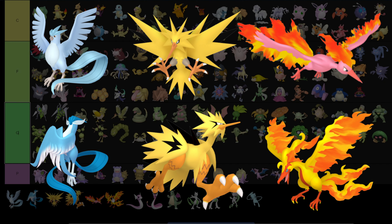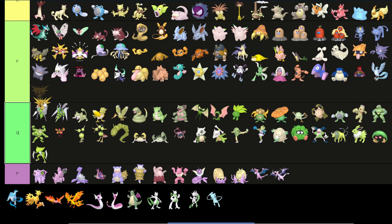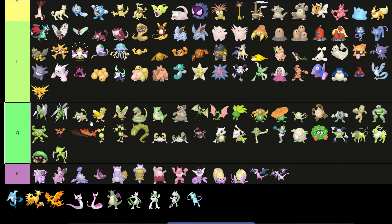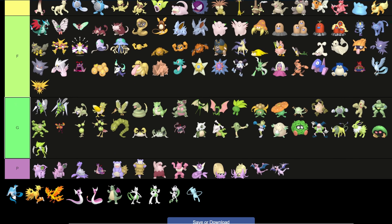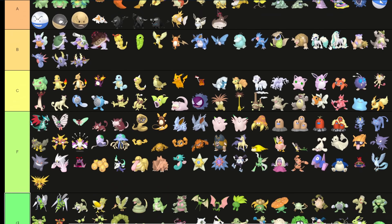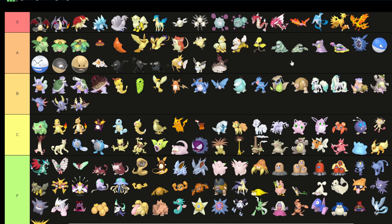Now the legendary birds. Articuno: F tier — it's just slightly lighter blue and looks worse than the regular one. Zapdos: also F tier — slightly darker, whatever. But Moltres, regular Kantonian Moltres, goes into S tier — I really love that pink color, it looks really cool. And all three Galarian forms go into S tier because their shiny forms are literally the exact same colors as the Kantonian forms, and I really like that.